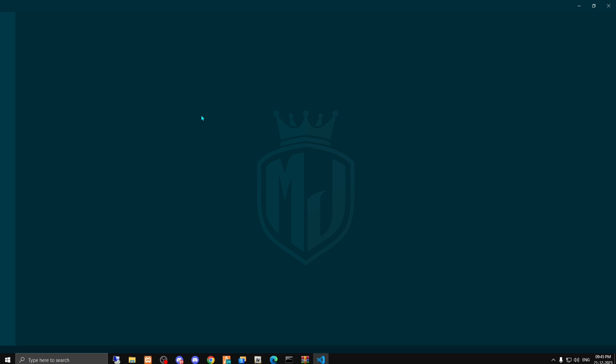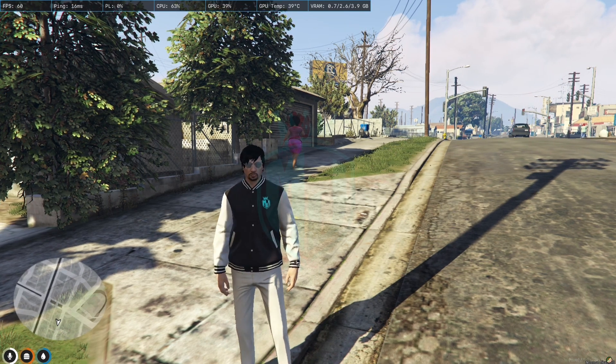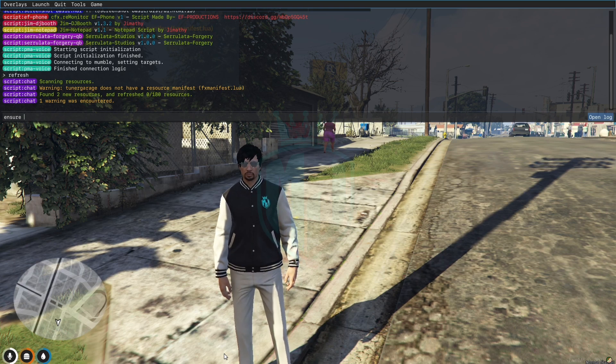After removing the dash-main, copy the script name. If you want to read the main dot Lua file, you can read it right here — you can see all of these. Now we just have to do refresh, ensure, and the script name.